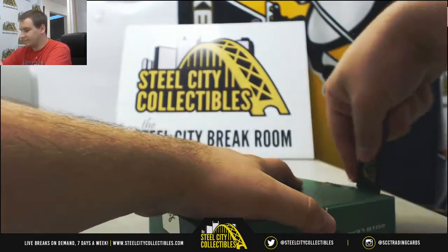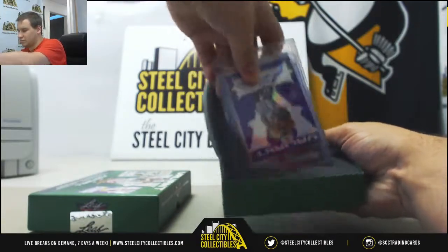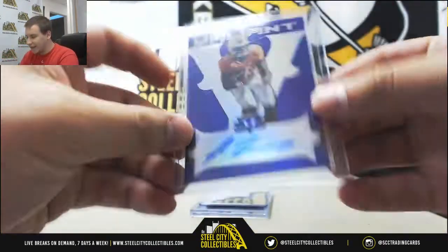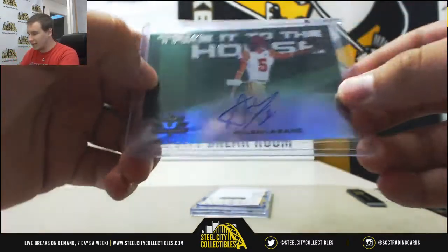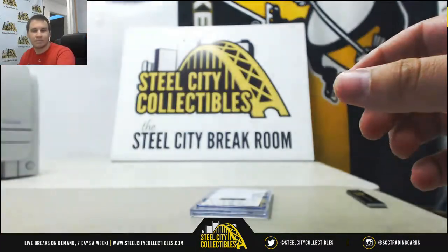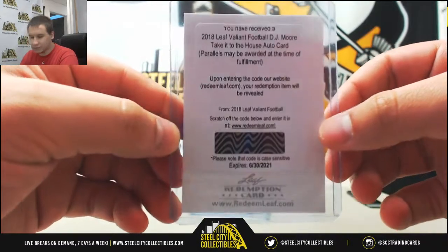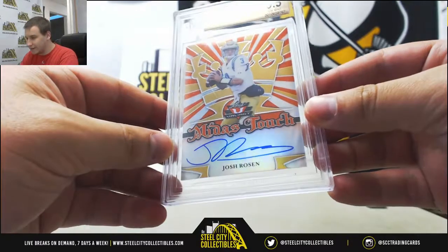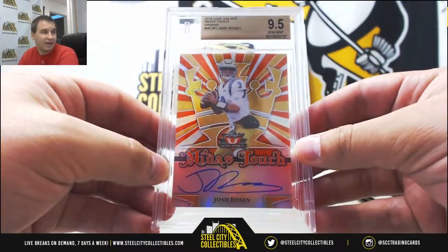And box 3. First one is going to be John Kelly Purple, 1 of 15, for Chris B. Autograph Alan Lazard, Take it to the House, numbered 22 of 60 — that one goes to Joe G as well. We've got a Redemption, D.J. Moore, Take it to the House auto — that one will go to Michael R. And a nice one to finish it off: another Josh Rosen, Midas Touch Orange, 9.5 gem mint with a 10 auto, 4 of 35 — Philip M doubling up on Rosen.